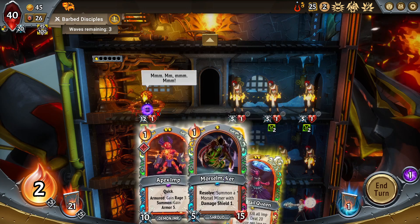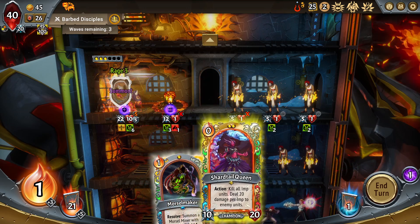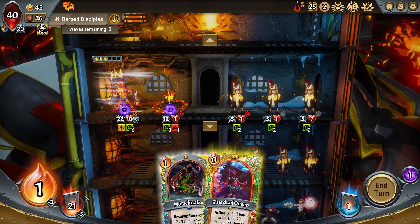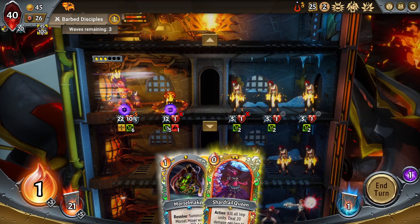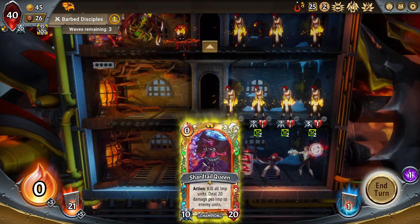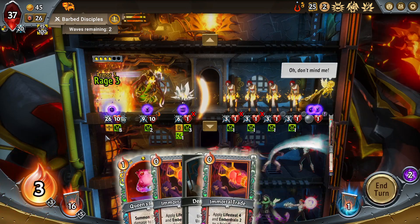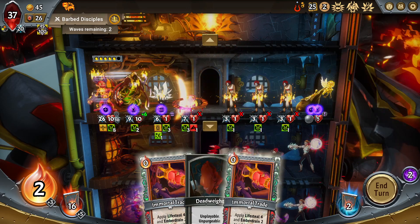The nice thing is if I see Holdover, this Fortify now represents Rage 6 and Armor 5 for one ember. I can probably take Mark of Invasion — at worst it's like nine summon damage. I can play all my units — one cost Morsel Maker, very cool. I need to be careful not to eat Apex Imp though — that's my big concern. So don't put the Queen on that floor. I'll play her bottom.